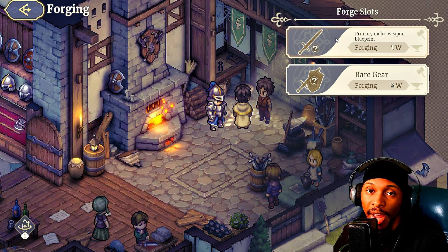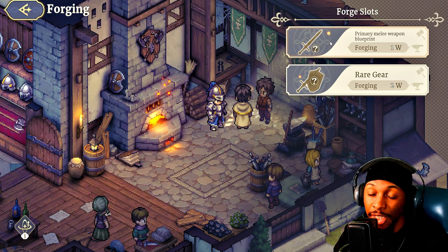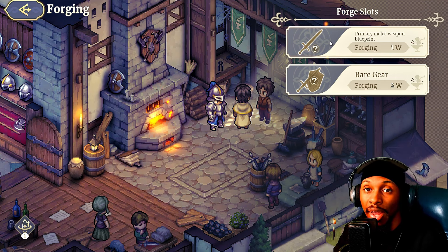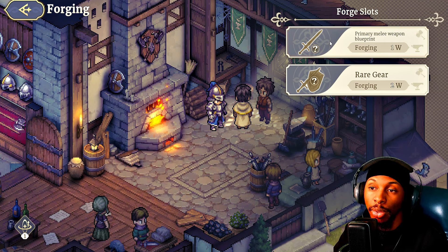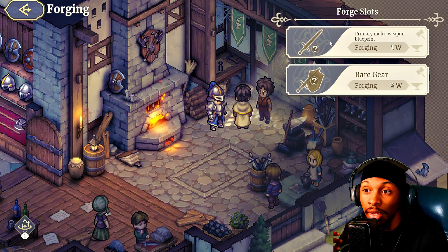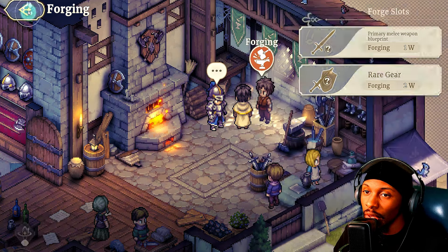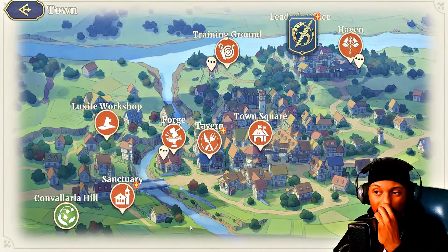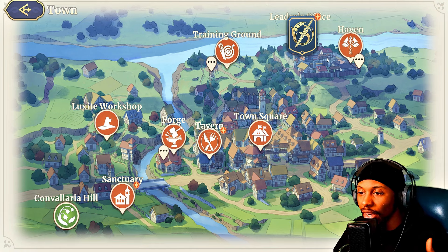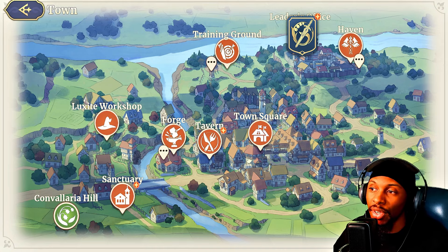There are lots of different resources you'll be collecting from battles for gear crafting. Keep in mind that you can gain rewards from this mode that carry over and be utilized in other aspects of the game. So even though they have separate components here, it doesn't take away from the main story — the time you put in yields rewards for the main storyline or PvP. Back in town, you also have your tavern, haven, town square, and sanctuary.